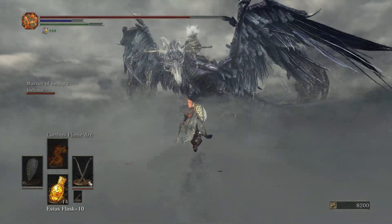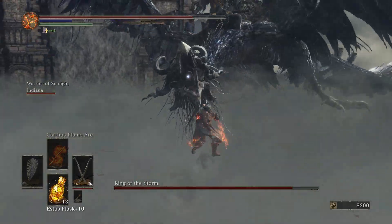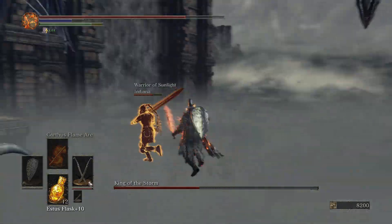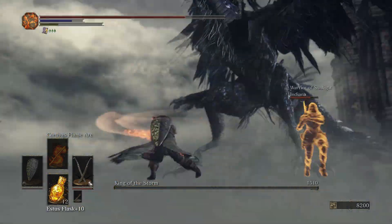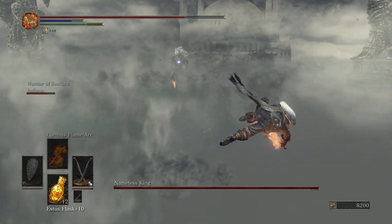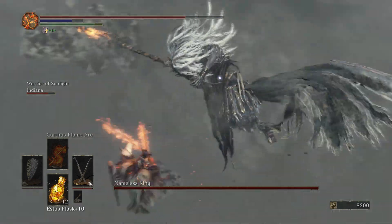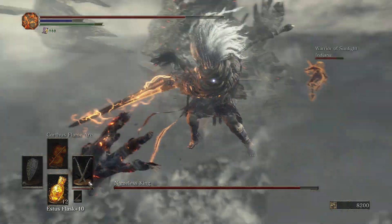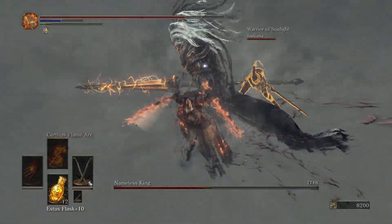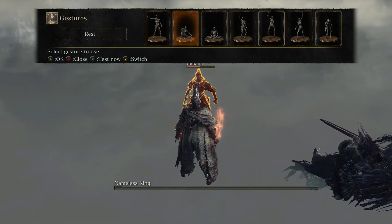We enter the boss fog and find this dragon coming straight for us — it's the King of Storms. The hardest part of this fight by far is the camera. It is so hard to keep the dragon in view while also dodging away. It is a good thing this phase has very little health in it. The dragon has some attacks, but it's the man on top who usually attacks, using his spear and lightning. It's a cool fight, but on to the fun part — Phase 2. The man gets off his dragon and fights on his own. The man is the Nameless King and he is quite the challenge. He usually throws combos at you and then lets you get some damage in. The hard part is the Nameless King is very quick — often he would hit me before I could dodge. It's a very fun fight and I still do it to this day. That's the Nameless King down, once and for all.